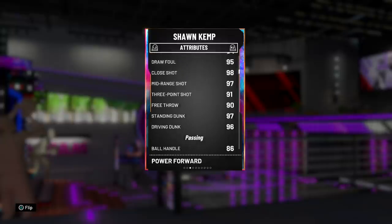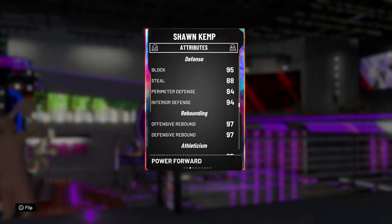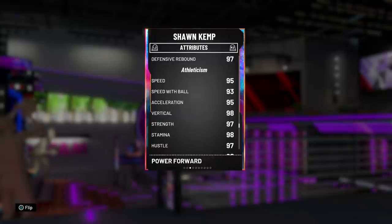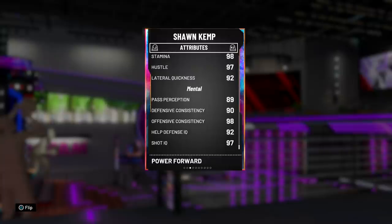Obviously the animations are going to play a big part in how good those stats really are. He's got 86 ball handling as well, decent passing, and defense is on point — 95 block with 94 interior defense. 97 rebounding is nice. And he's so fast: 95 speed and acceleration with a 93 speed with ball. You love to see it. 98 vertical, 97 strength, 92 lateral quickness, and the mental game is on point.